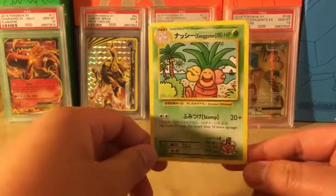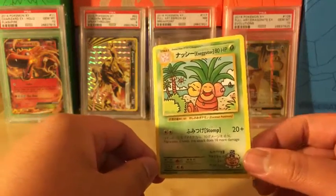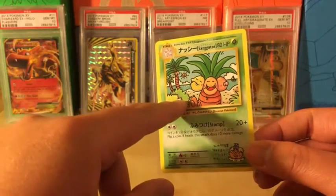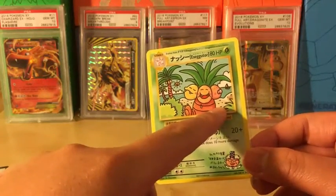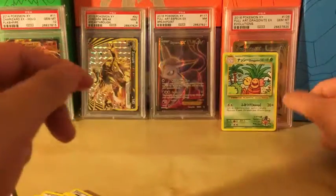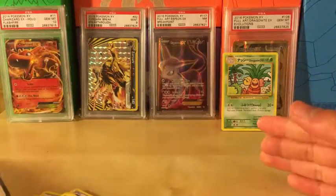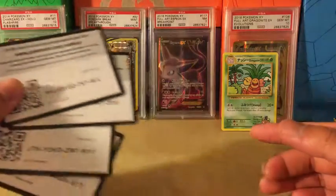So this box was technically a bust — the only good card we got today was the bilingual Exeggutor. Happy face, funny face, baby face — interesting. Oh well, you can't win them all, that's okay! If you guys enjoyed the video, please remember to leave a like, comment, and subscribe for more future videos. I'll catch you guys later, bye!